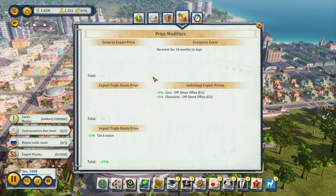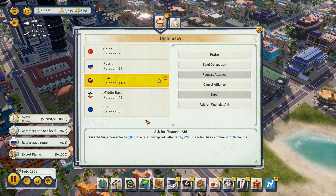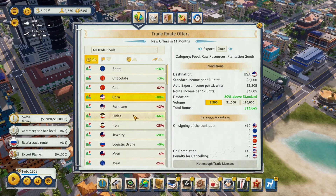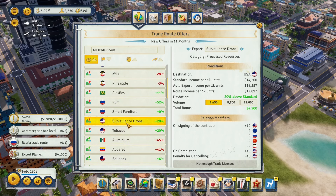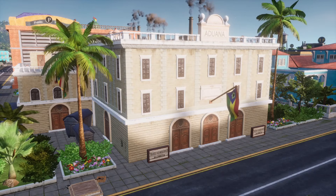If you want to stack a bunch of price modifiers, get everything done before January 1st. To change deviations, the most straightforward method is to increase your standing with a superpower, though the change in prices won't be apparent until the next year. The most important building for better deals is the customs office.